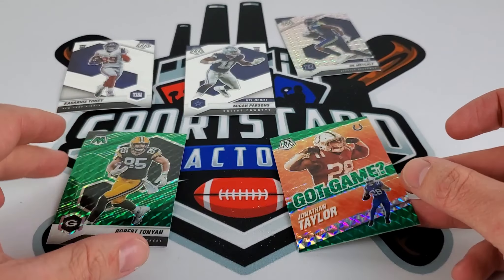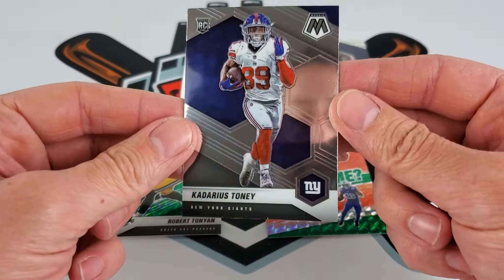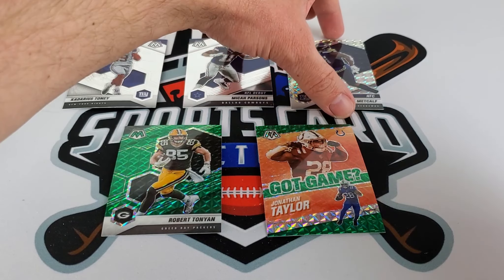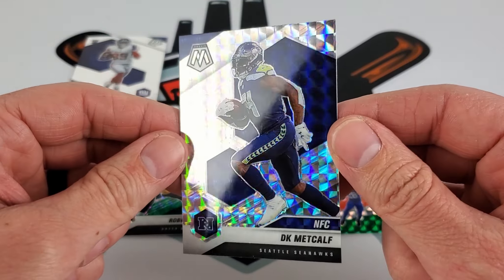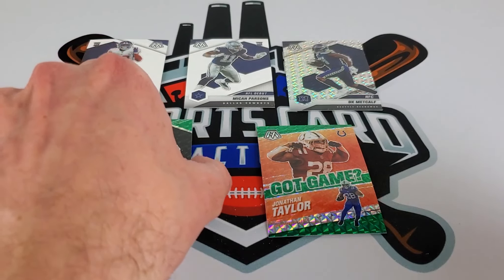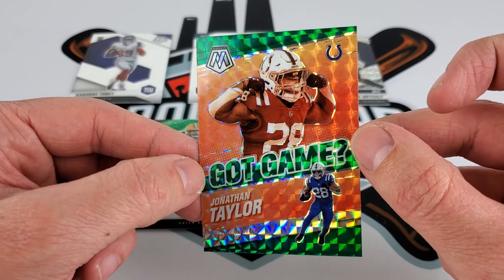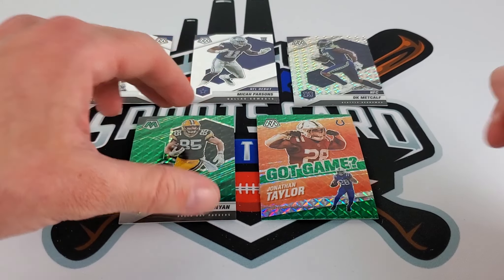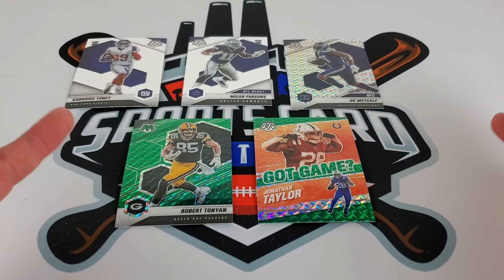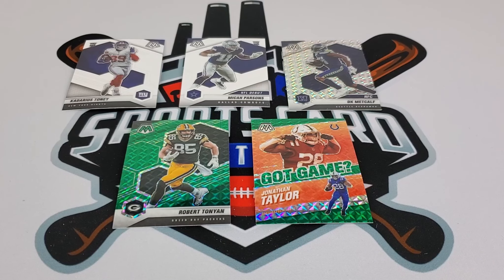Comment one of these five cards down below: base Micah Parsons NFL debut, DK Metcalf silver mosaic, green mosaic Robert Tonyan, and green JT Got Game. Let me know one of those five in the comments section. Like I mentioned, we'll also head over to the computer to announce last week's giveaway winner. Good luck to everyone, and for this week's giveaway, stay tuned — winner announced about a week from now in an upcoming video.